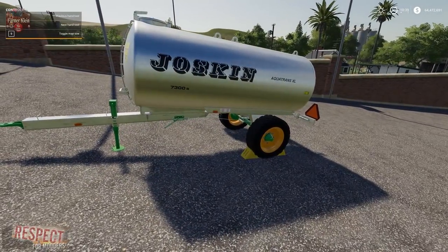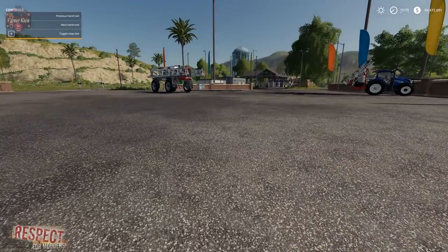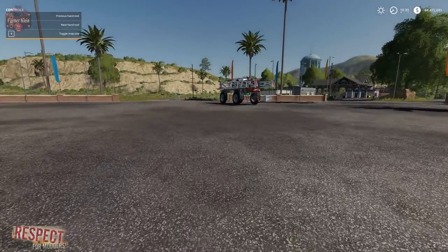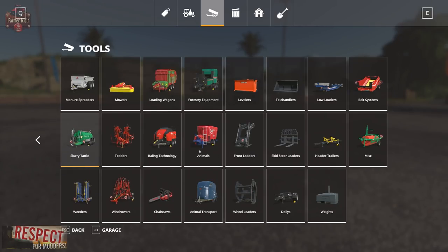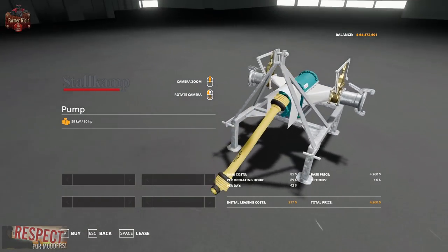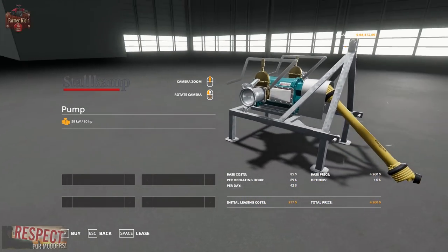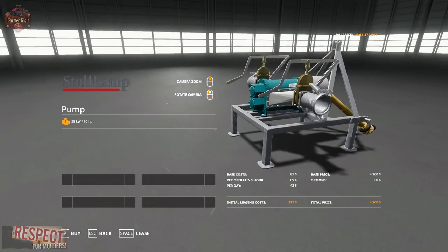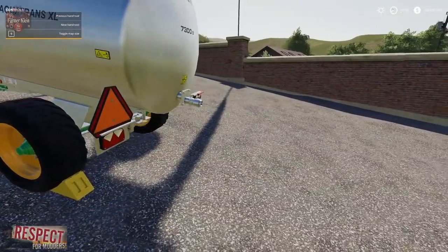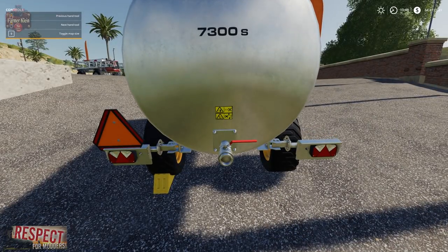For whatever reason, the in-game Joskins trailer here, while it has a connection in the back and while the liquid hose connects, it doesn't let you — there isn't a pump function. But I think if we used this pump, we could connect the hose to the water tanker, a hose to the pump, then take a hose from the other side of the pump and drop it in a water trigger, and we should be able to pump water into this tank. The reason you can't pump water directly is because this tank doesn't have a pump associated with it — it's just a tank with a ball valve filling and emptying.